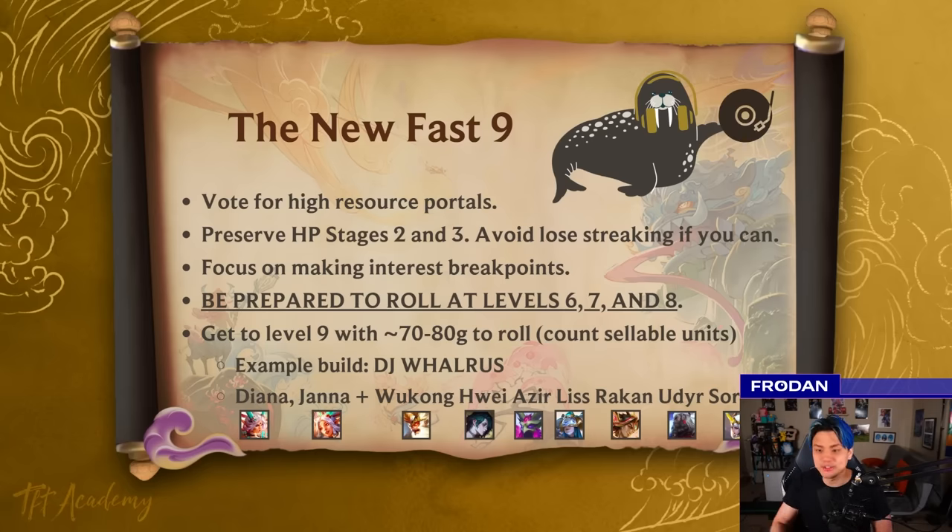Step 2: preserve HP in stages 2 and 3. That HP is going to be traded later on, kind of similar to how we played Heartsteel in the previous set, because you're going to need to lose in stages 4 and 5 to get to 9. Step 3: focus on making your gold interest breakpoints early, because if you don't, it doesn't matter if you preserve a lot of HP — you're not going to have enough economy to get to 9 and actually roll a decent amount of gold.